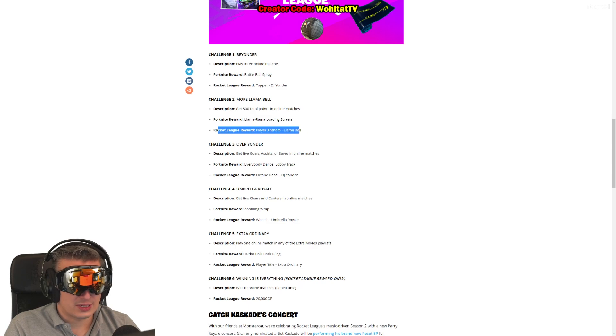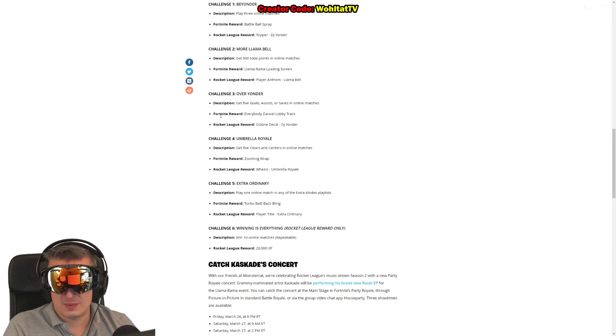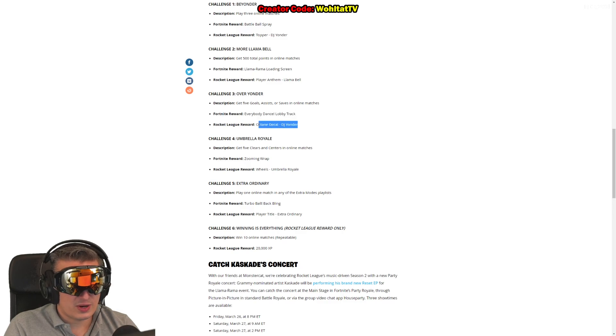Challenge three: get five goals, assists, or saves in online matches. You can do any combination equaling five or more - two goals two assists one save, three goals one assist one save, zero goals five assists, whatever. You can do this in maybe two or three games. The Fortnite reward is a lobby track called 'Everybody Dances', and we also get a decal in Rocket League.